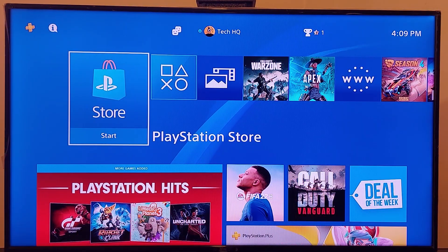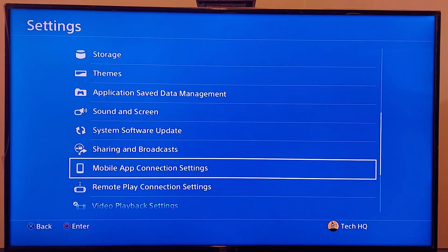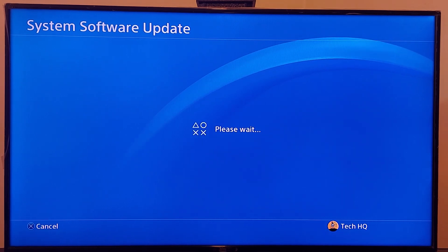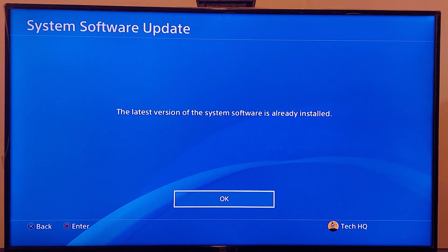For the first method to fix PSN sign-in failed on PS4, first of all just go to the PS4 settings, then scroll down and go to system software update. Wait for a few seconds, then go and update the PS4 system software to the latest version. That's the first method to fix PSN sign-in failed.